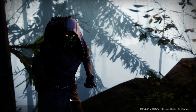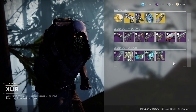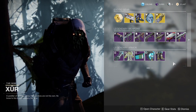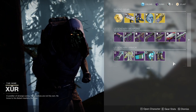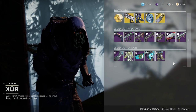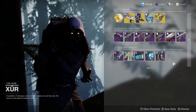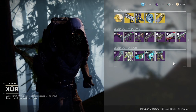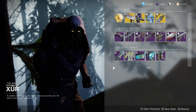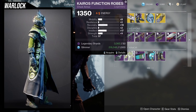Xur is on the Winding Cove on the EDZ and he's currently selling the Curse of Osiris armor. I'm going to show you all of the armor right now unshaded, because I have to make this video pretty quick. We're going to be looking at the Warlock, Titan, Hunter, and the weapons. This is the first Xur video you've seen from me — we usually look at things from the bottom up, so let's just get into it. For the armor, the only thing I really like is the chest piece.